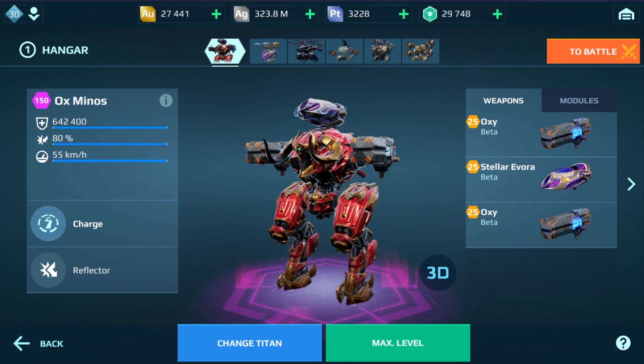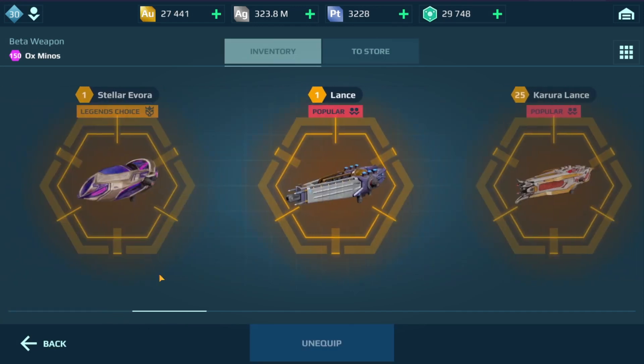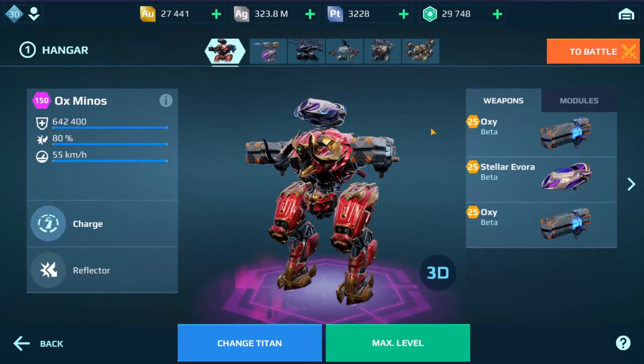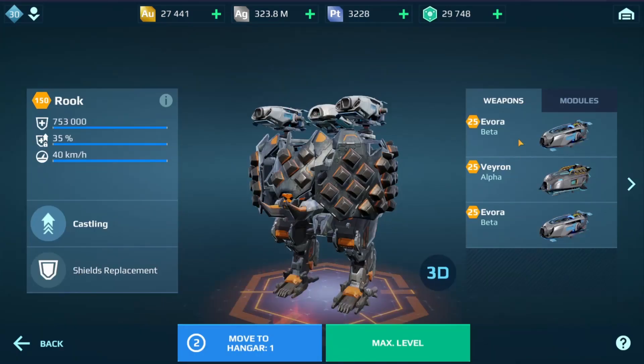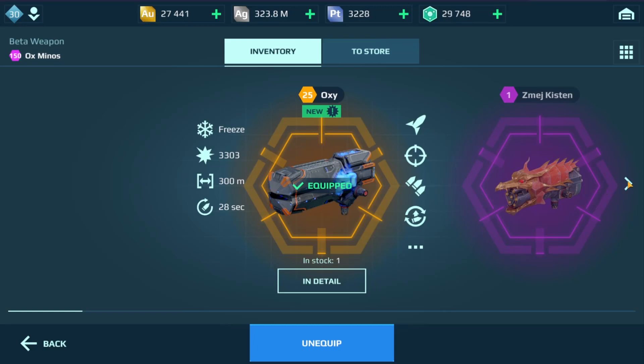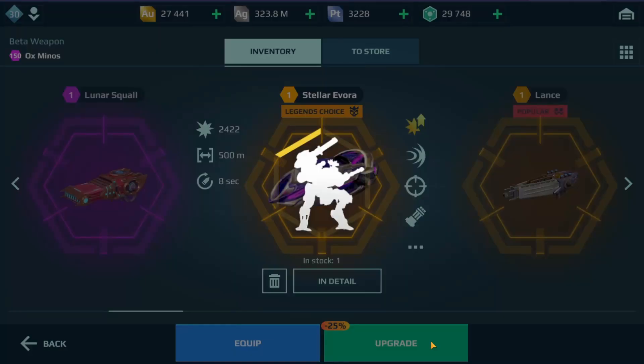I got another Stella Ivora and I've been running the Minos lately, so I was thinking about upgrading this even though I already have a level 25 Ivora. I was kind of thinking it was a little bit of a waste of platinum to do this, but the Stellar version is cooler and stronger, and I thought I could collect and share that information with you guys. It's 25% off today, so I figured if I'm going to do it, this is the best time.